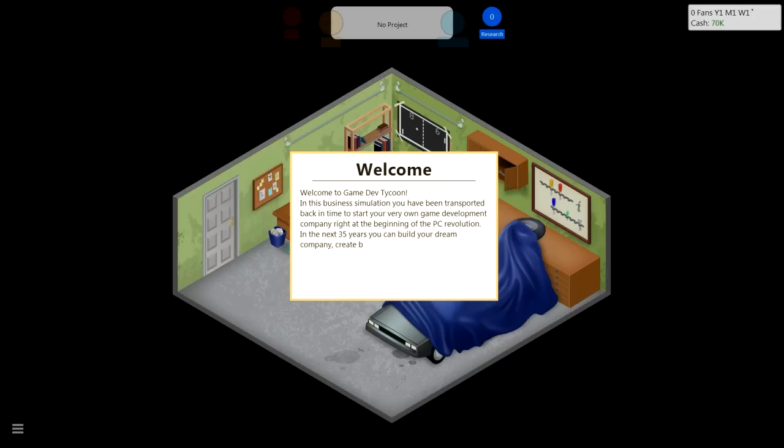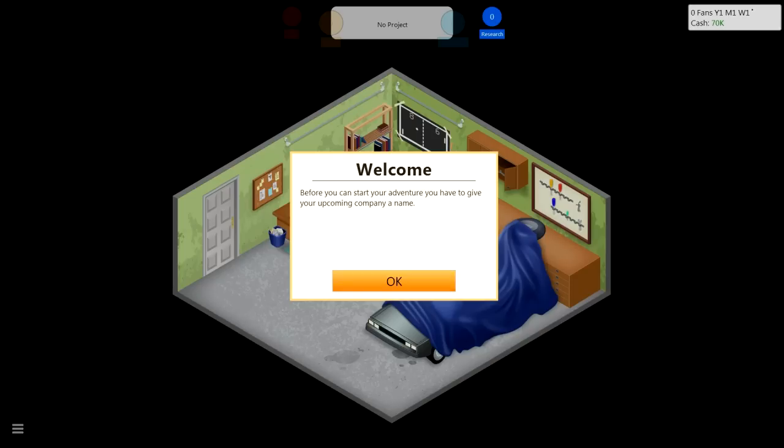Welcome to Game Dev Tycoon. In this business simulation, you have been transported back in time to start your very own game development company right at the beginning of the PC revolution. In the next 35 years, you can build your dream company, create best-selling games, gain fans, and become the leader of the market. Before you can start your adventure, you have to give your upcoming company a name.